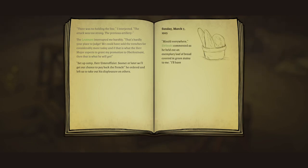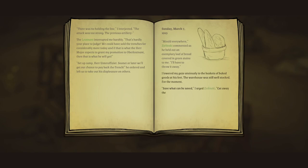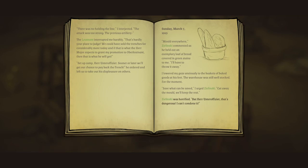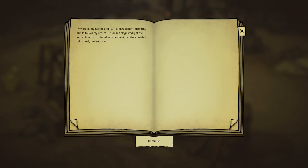Sunday, March 7th, 1915. Mold everywhere - Zalinski commented as he held out an exemplary loaf of bread covered in green stains. We'll have to throw it away. Save what can be saved - I urged Zalinski, cut away the mold, we'll keep the rest. Zalinski was horrified: 'But officers, it's dangerous, I can't condone it.' My order, my responsibility. It isn't really all that dangerous, it turns out. This is before we knew about penicillin.